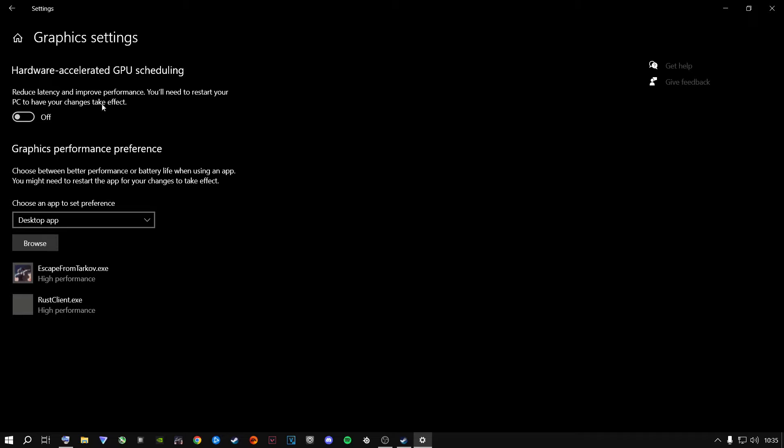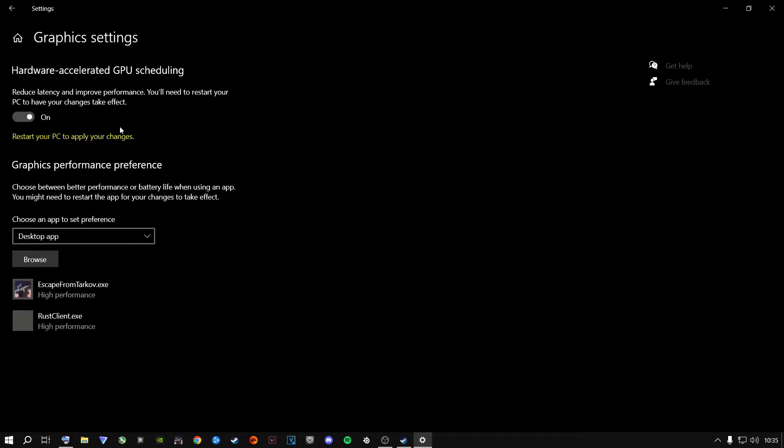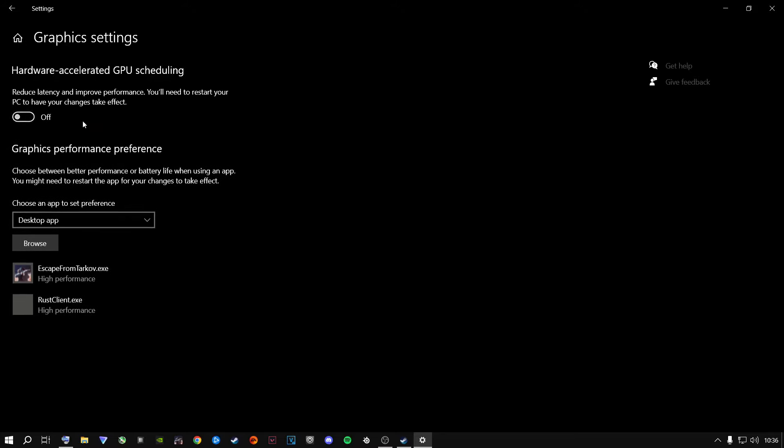I have Hardware Accelerated GPU Scheduling turned off, and I highly recommend you do the same for the latest updates. With previous updates it benefited people being on; now turning it off benefits performance. If yours is on and you turn it off, it will ask you to restart — don't worry, you'll restart once you've applied all the settings.